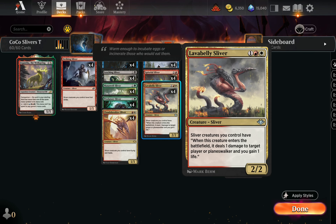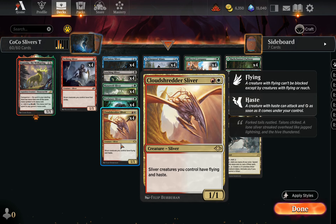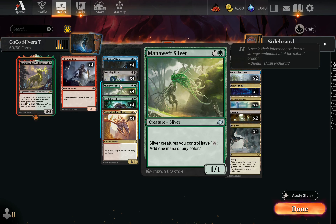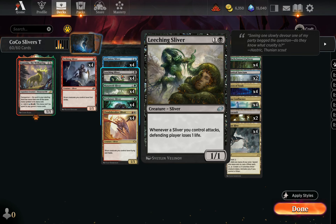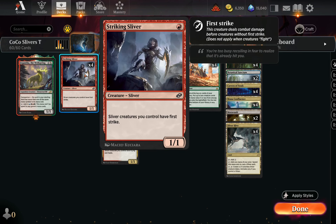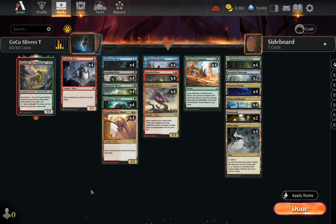This one makes them all into Boros Reckoners. This one gives them an Enters the Battlefield drain for one, flying, and haste. This is Sliver Lord. This one turns them into mana dorks. This gives them an attack trigger to make opponents lose a life. This effectively gives slivers Ward 2 and First Strike. As you add more slivers, they accumulate abilities and it gets really overwhelming. This is a very offensive-minded group — all about dealing damage, evasion, and protecting themselves. It's all offense all day long.